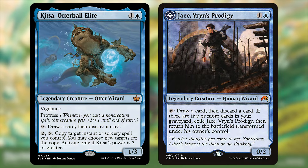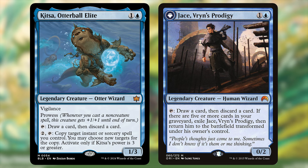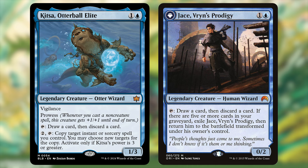When I saw Kitza Otterball Elite, I knew it was going to be a winner in cube before I even finished reading the whole card. As a 2-mana blue looter, I first thought of Jace Vryn's Prodigy, which has been famously strong. Kitza is a 1/3 with Vigilance and Prowess, with a tap ability to draw and discard. This is clearly a fantastic looter, since you can both attack and activate the ability. Having Prowess means it works well in a spells deck, and serves as both a utility card and an attacker.